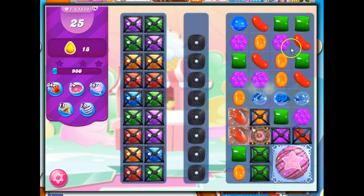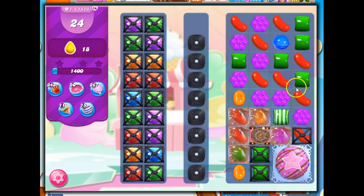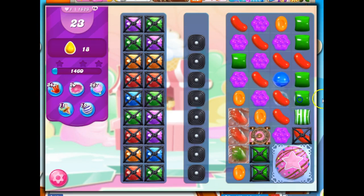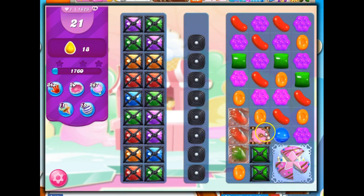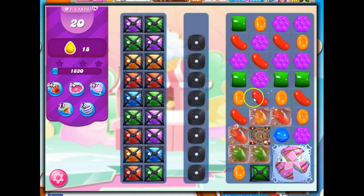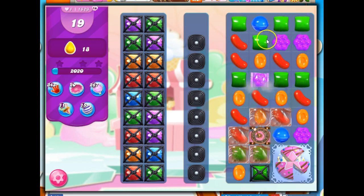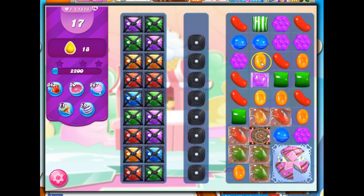I take out a licorice — that's nice. I like getting over to the edge. Remember, it's hard to take out that side there. I could make this stripe, but it's likely to get covered over, so I'm just going to hit this instead directly. I will make this wrapped candy now because I have a little bit of time to interact with the board and try to get things to happen here.